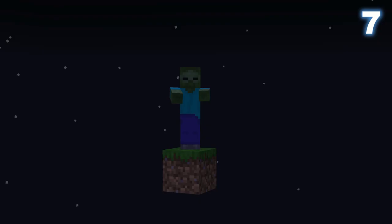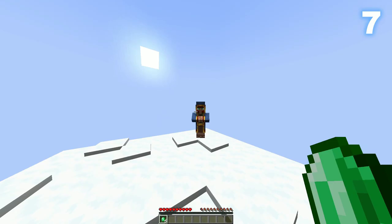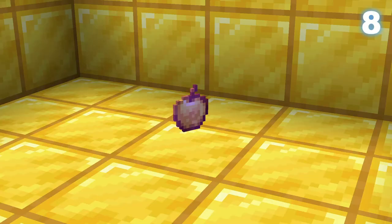It is entirely possible to play Minecraft with one grass block and no more. Mobs and passive animals can spawn on it, and snow can fall on it allowing you to gather and expand with it. Eventually, foxes can spawn with emeralds in their mouth, allowing you to trade with a wandering trader and get your first sapling. This is not a recommended way of playing Minecraft, but the fact that it is possible is mind-blowing.